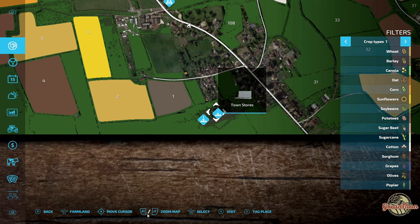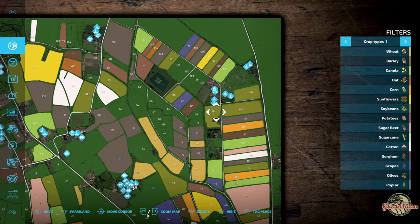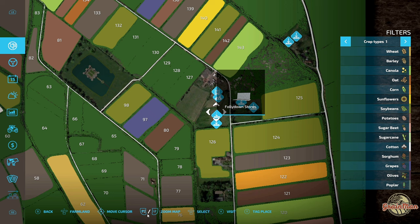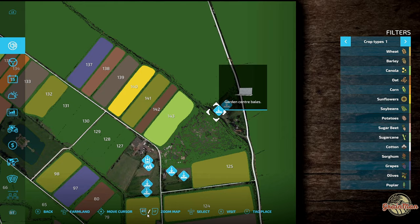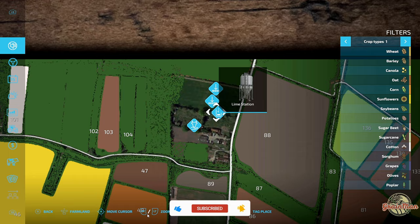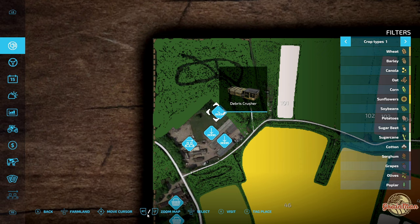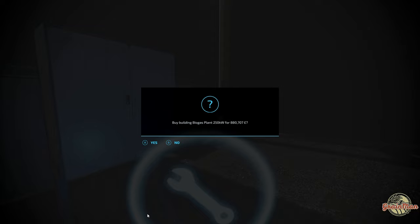Back to the main PDA - we've got the bakery, town stores, another town store for bales, Folly Down bales and stores, a sawmill and another sawmill, Long Meadow bales and stores, Garden Centre bales and the Garden Centre itself. Up here we've got Farmers Market bales and the Farmers Market, a lime station, an animal dealer, the debris crusher, Pine Creek stores and bales, and a biogas plant. The biogas plant costs 880,000 to buy, which is pretty good. We've also got the main store, vehicle shop, and vehicle shop workshop.